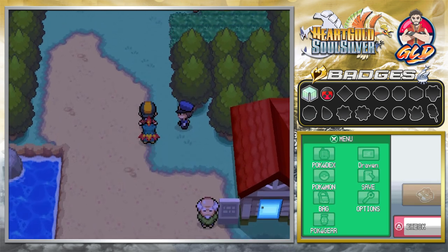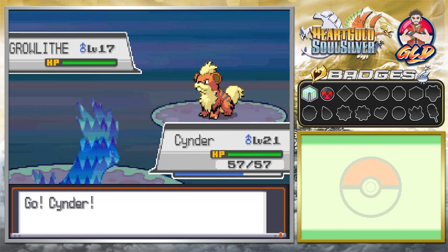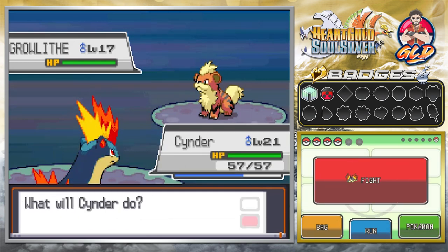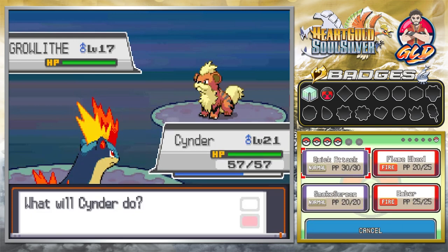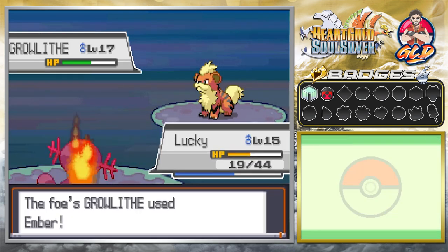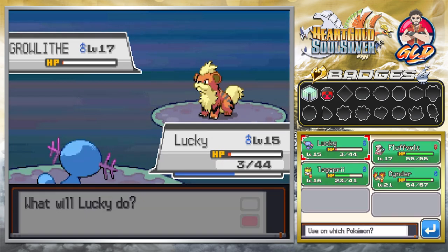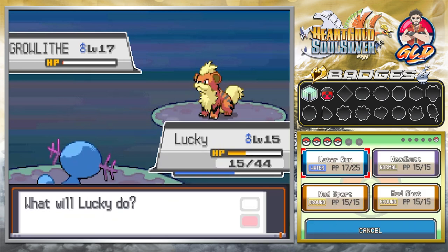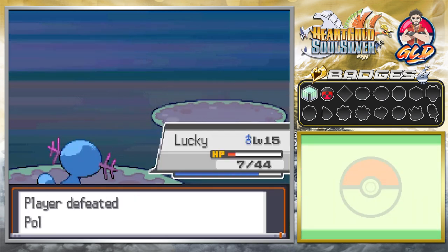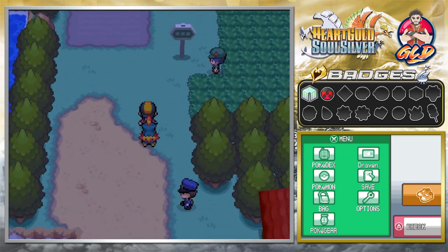In the nighttime you'll see these police officers — it's only at nighttime that you battle them. Many of these policemen have Growlithe, and these Pokemon have Intimidate which will mess with you a little bit. Let's switch to Lucky and go with Water Gun — nearly beats this guy. Using a potion and one more Water Gun — Lucky for the win! Say goodbye to Police Keith.